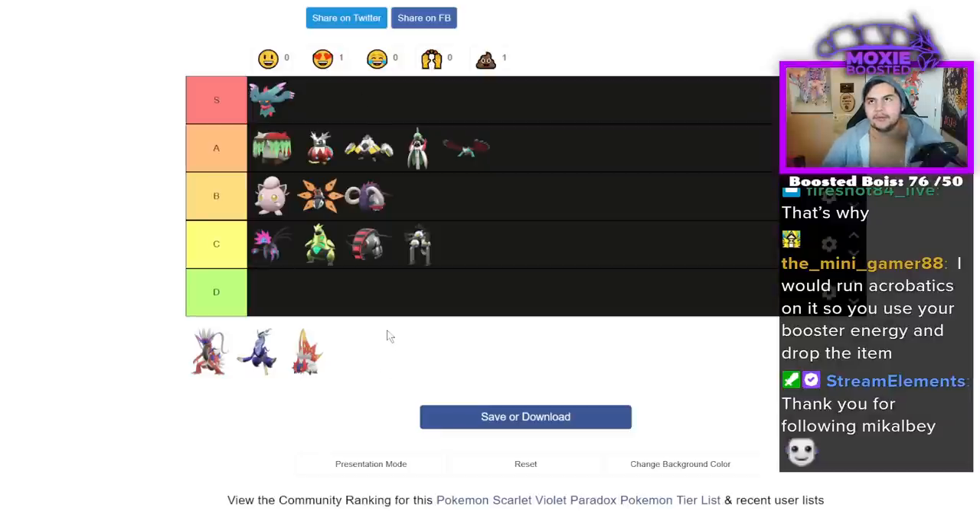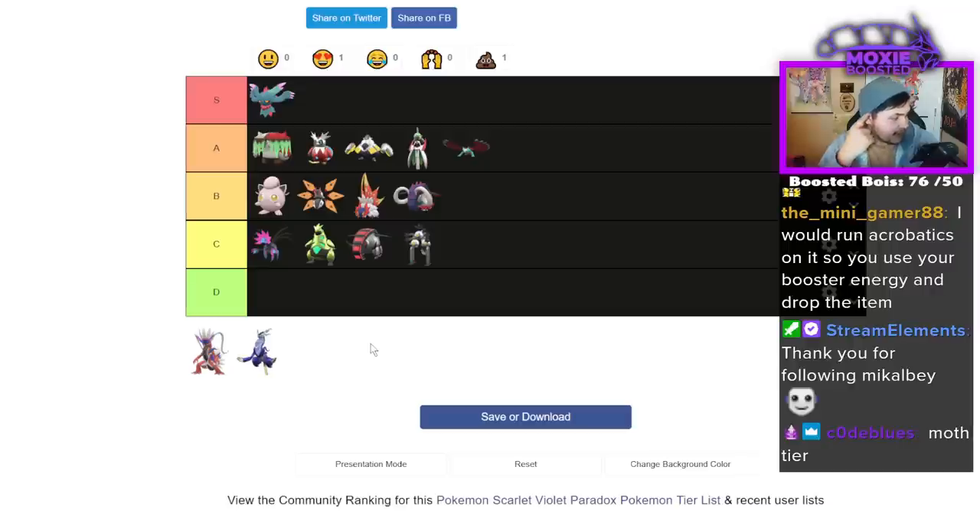I think because it helps out rain teams quite a bit specifically, and rain teams need all the help they can get, and it can also function under sun because it gets the Protosynthesis boost there — I think it's a solid B tier. Right in the middle of the road. There are no absolutely unusable Paradox Pokémon in my opinion. There are just some that are definitely better than the rest. That's my tier list.